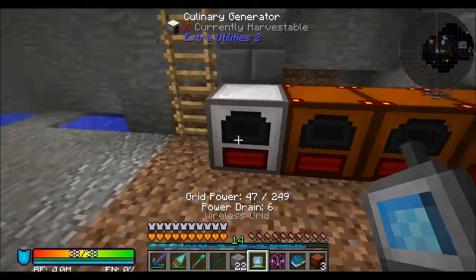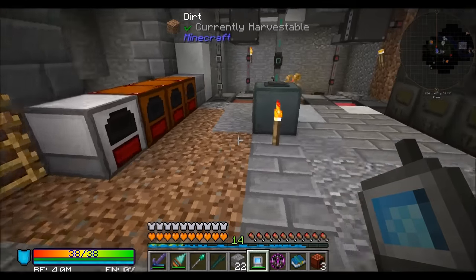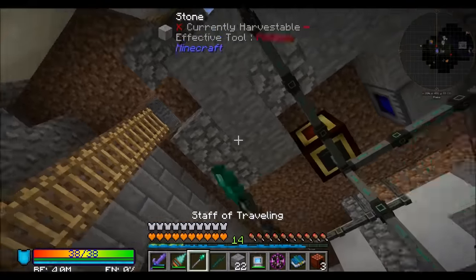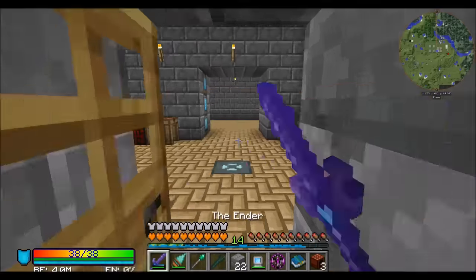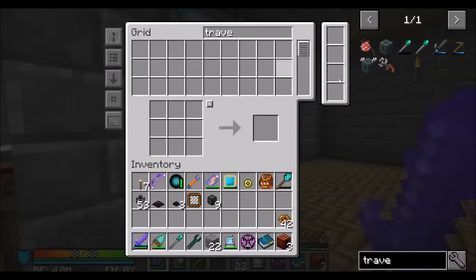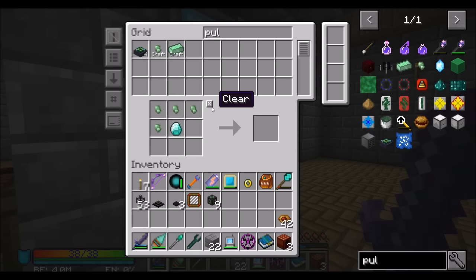Let's put these things away for now. I think I'd like to leave the existing generators here and expand. Let's get a travel anchor or two - that shouldn't be too bad to get. We just need two pulsating iron. That should be quick and easy to craft. Then we'll want pulsating crystals, and we'll use those as an elevator to get up and down nice and easily.